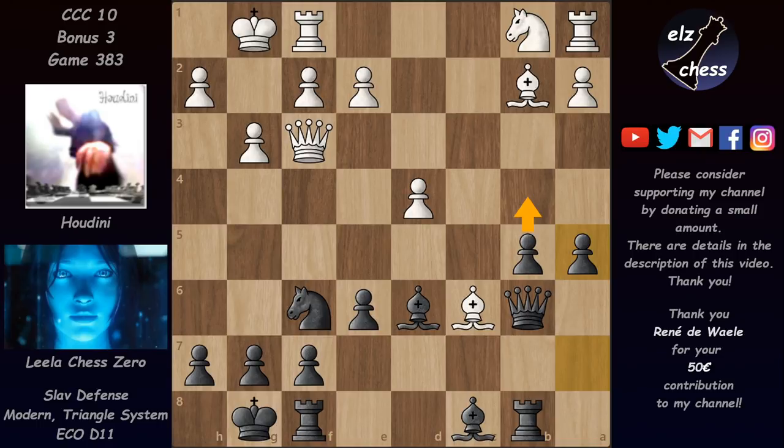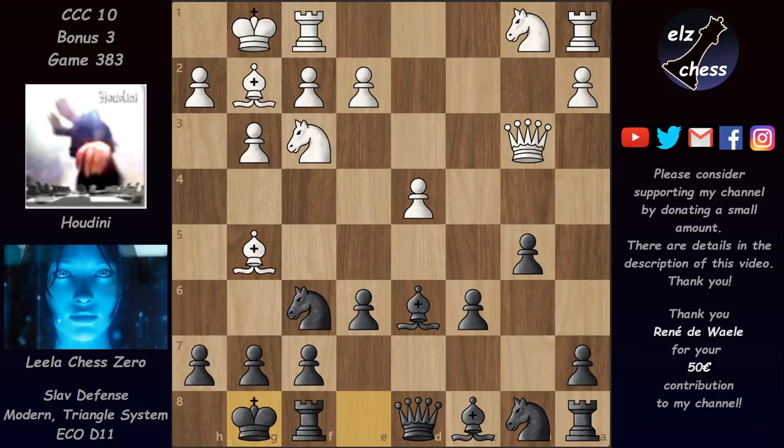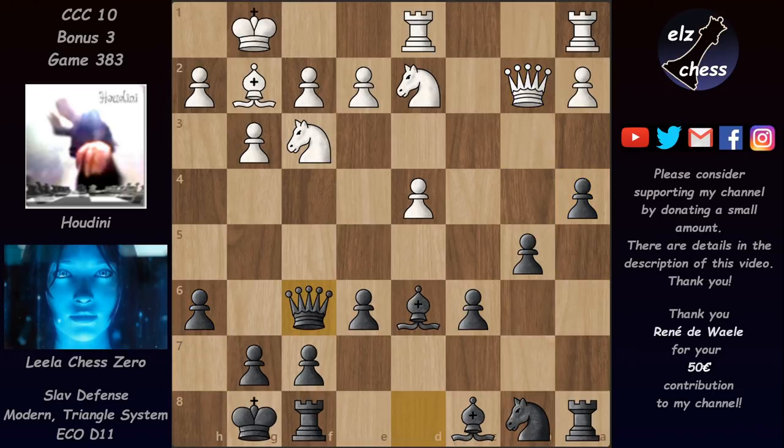For example, bishop b2, queen b6, queen f3, and now a5 — these pawns are rolling and Black is fine. So instead of knight e5, Houdini preferred to attack the knight on f6 with bishop g5. Now we have castles, rook d1, and a5 — Lila is expanding on the queenside with tempo since a4 will attack the queen. We have knight d2 threatening knight e4.